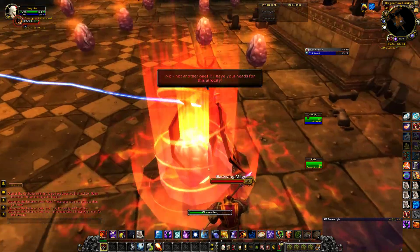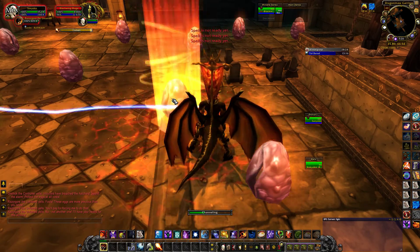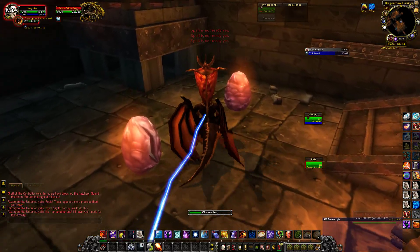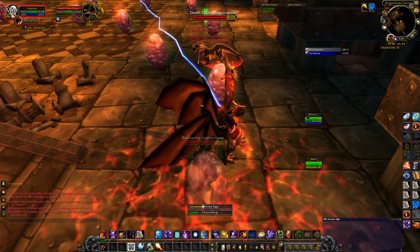except for the Calm Dragonkin one, which will put the Dragonkin to sleep. The downside is it will stop what you're doing for destroying the eggs. Now that one's asleep, he's gonna leave me alone for a little bit, and the less damage you take, the better.